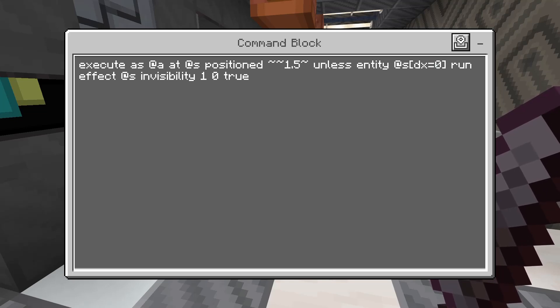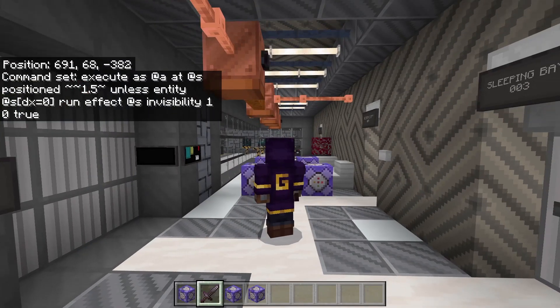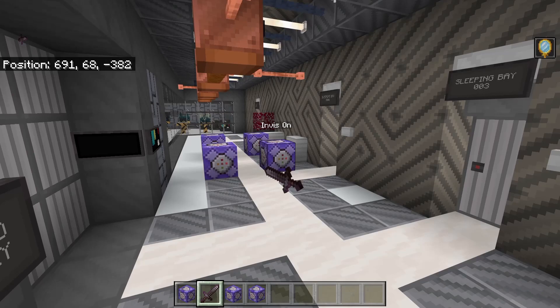So it's going to say, unless you are a block and a half tall or more, it's going to run the effects. Basically, as soon as I sneak, I turn invisible. As soon as I unsneak, because of this command, it instantly cancels the invisibility.